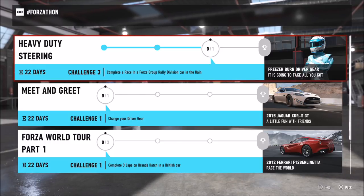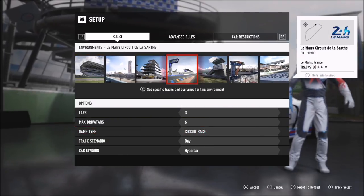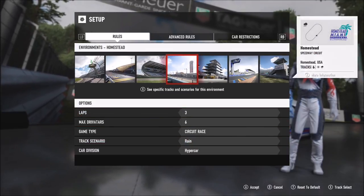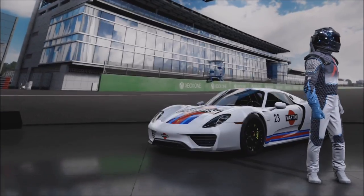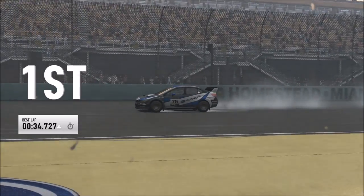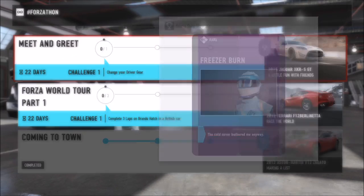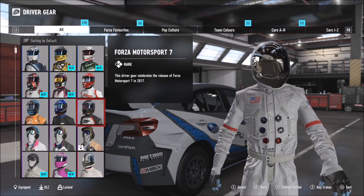The last challenge in this set wants you to complete a race in a Forza Group Rally division car in the rain. This set of challenges again took me about 10 minutes. You can pick whichever track you want — I picked the Homestead one, set it to three laps, circuit race, rain, and changed the car division to Forza Group Rally. I recommend using the 2016 Subaru number 75 as it's the fastest. That gets you the Freezer Burn driver gear.